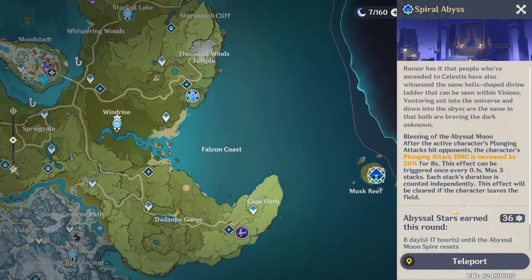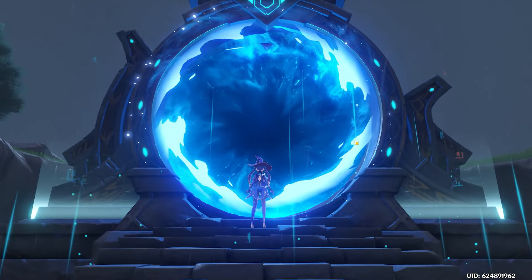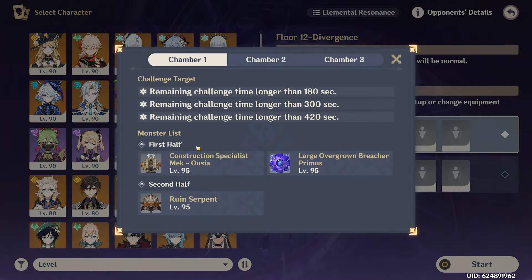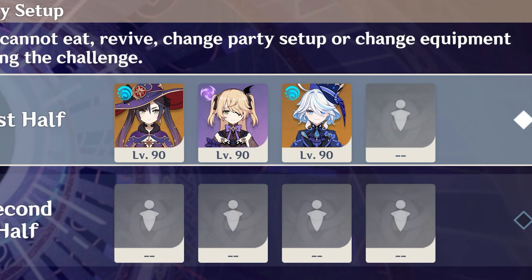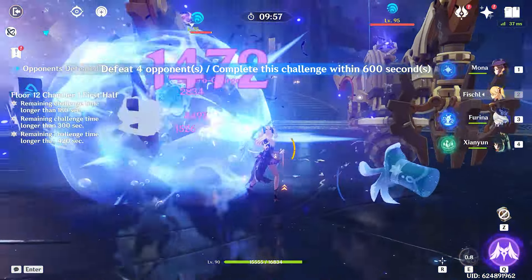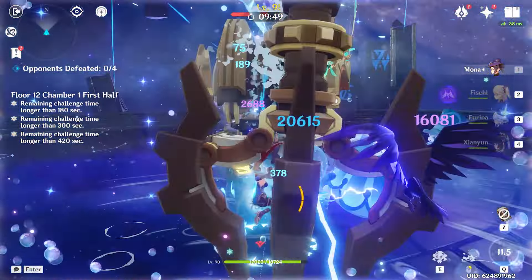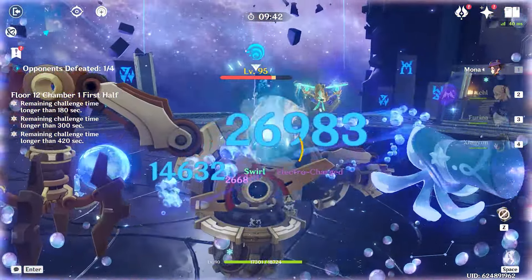With all optimizations done, it's finally time to take Mona to the Spiral Abyss. We're going to Floor 12, using her on the first half against large overgrown breachers and aromites, alongside Fischl, Furina, and Cloud Retainer — because this comp is absolutely OP. Cloud Retainer gives us those plunging attacks, Fischl is Fischl, and Furina is Furina. Let's go — Mona, it's your time!